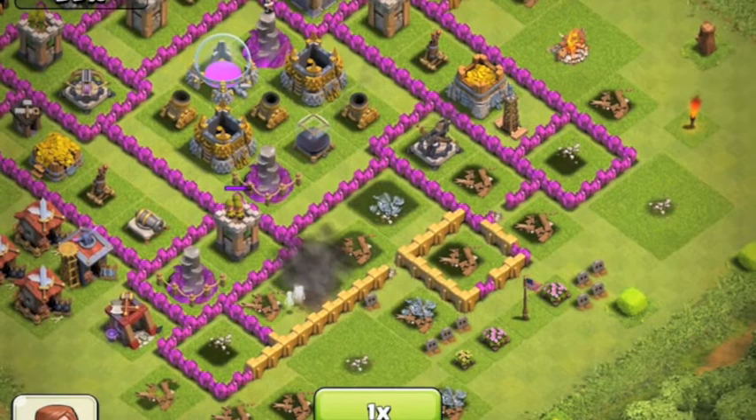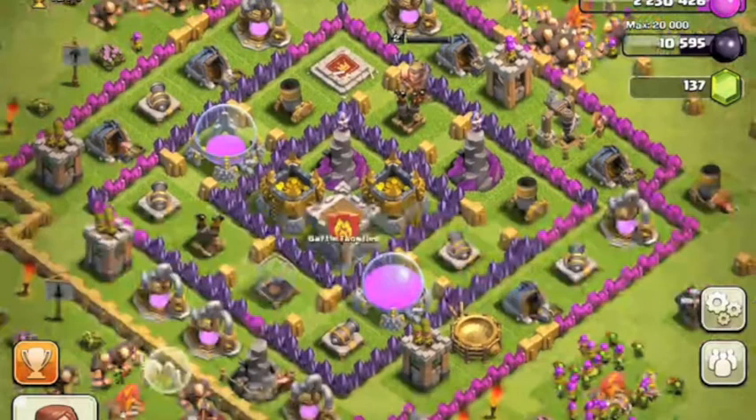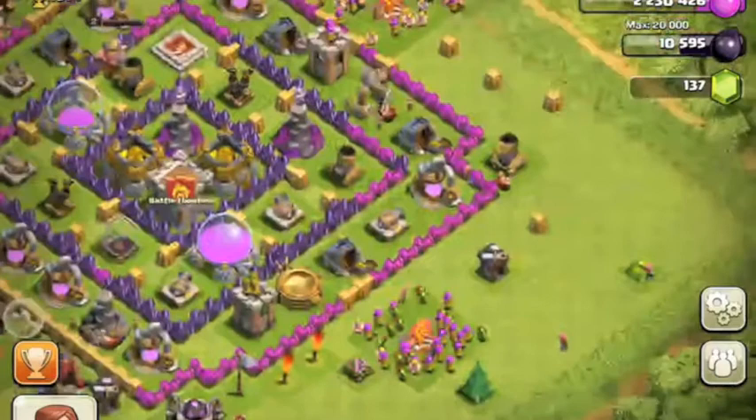So mortars — you really want to centralize them. When you upgrade your town hall, upgrade your mortars and wizard towers first. Here's a great example: this is one of my friends, kyguy848 — look up his YouTube, it'll be in the description. He just upgraded his town hall to level eight and he is upgrading his mortar to level six right now, which is in the corner.